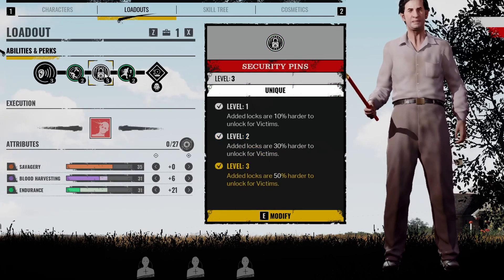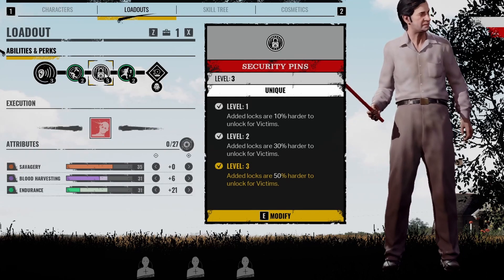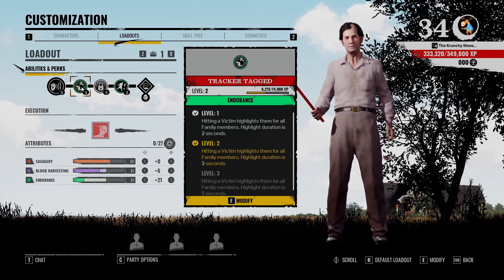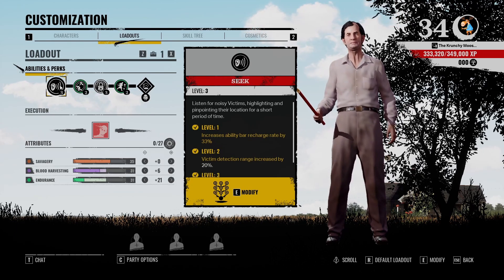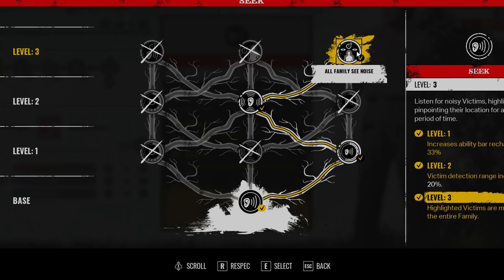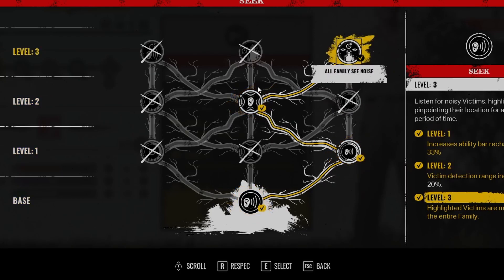My Locks is up to level three — the security pins are 50% harder to unlock for victims, so if I lock a side down they ain't going anywhere. My Endurance well-tracker: hitting a victim highlights them for all family members for three seconds, going up to five seconds at level three, which I'm not there yet. For my Seeking ability — highlighted victims are marked for the entire family. I wanted increased range and for all family members to see all the victims.